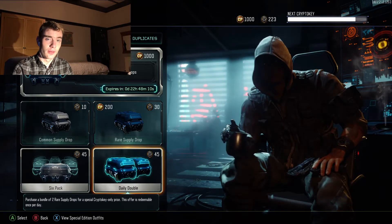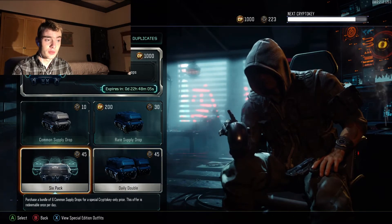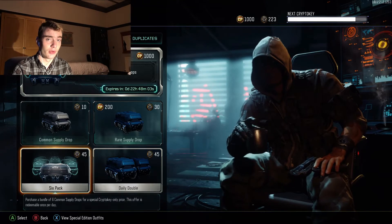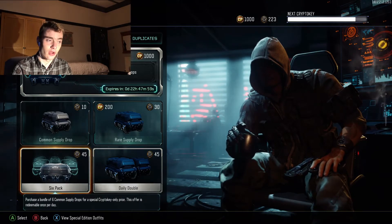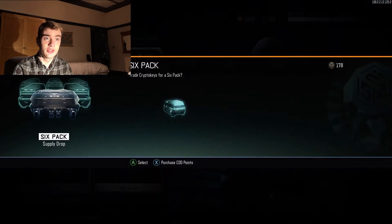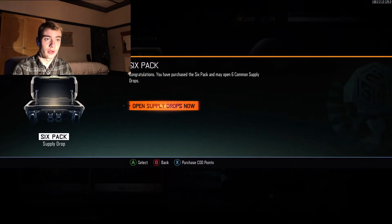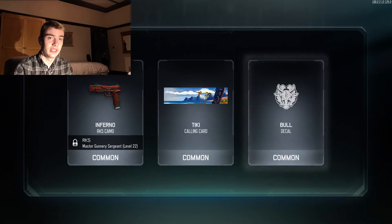First of all, we're gonna purchase the daily double and the six pack bundle. I know I said no common supply drops but the six pack is a really good bundle, so let's get the six pack done out of the way first. We'll probably get nothing out of these because they're common. Ferno, Tiki — yeah, I was right.